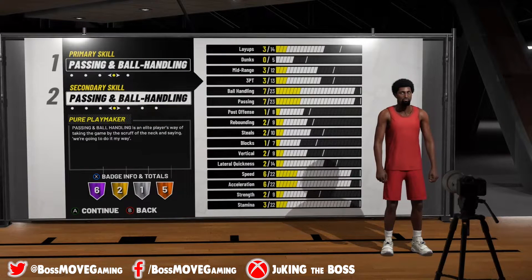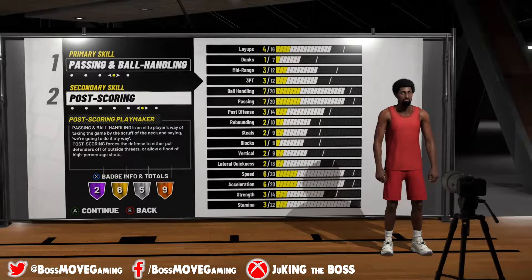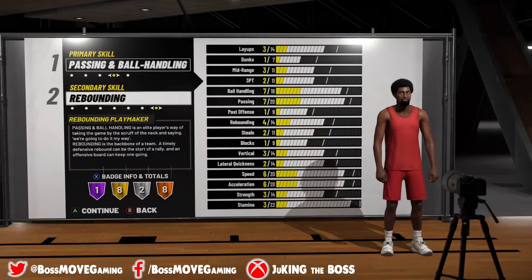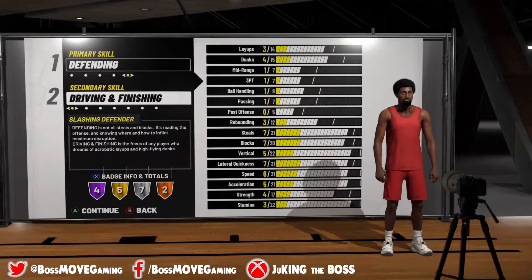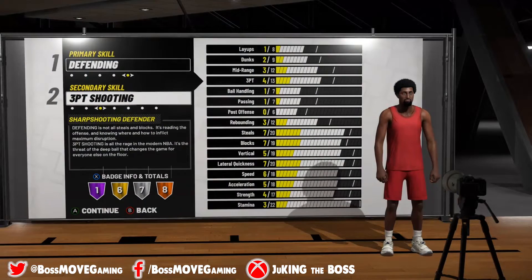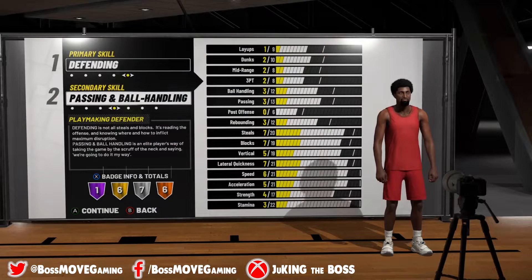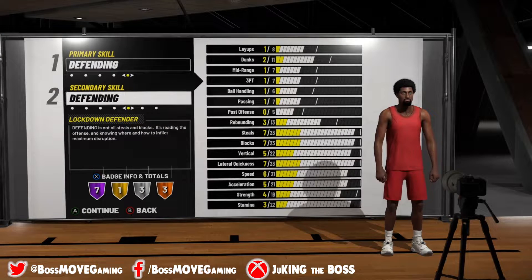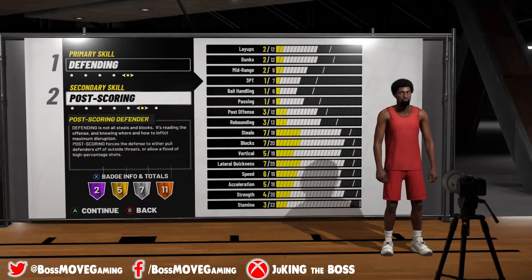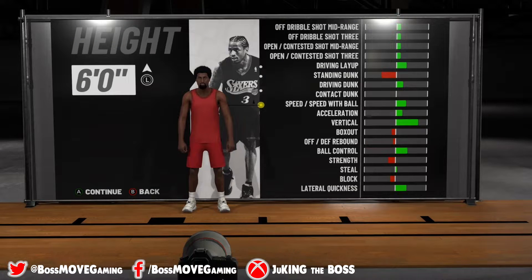Also, there was something I noticed. Last year I told people that the even build rule was one of the best ways to build your player because you spend less VC when you're buying the attributes. So even though this year it's the same thing — the first attribute of each level that you buy only costs you 100 VC — so after one game you can upgrade 14 of them. But each stat actually does have a different impact on your overall, and to me that's a good thing because you can boost up your layups or your dunks and level up a lot quicker than you could last time.